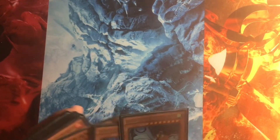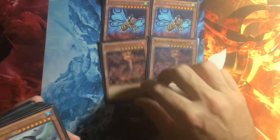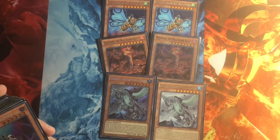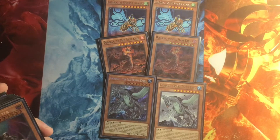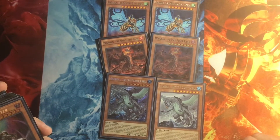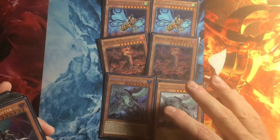And we have the Kaijus. We got the Dust one, the Dogoran, and the Sea Turtle. Why do the different ones? Well, you can use Dogoran to get to Maju as well as the other ones. And then this sort of makes Slumber better, which I do play Slumber.